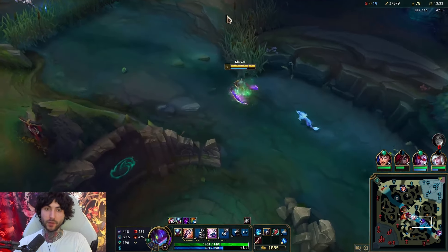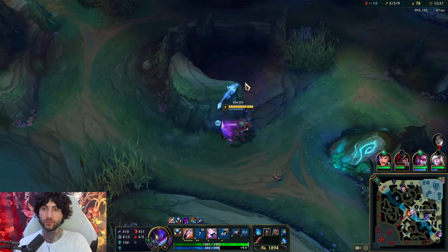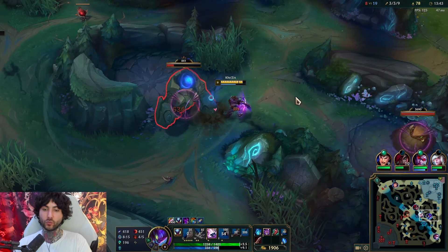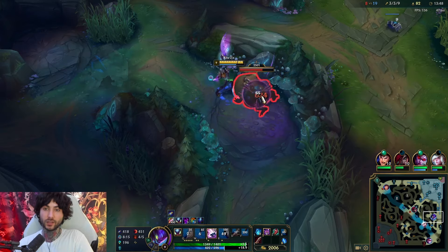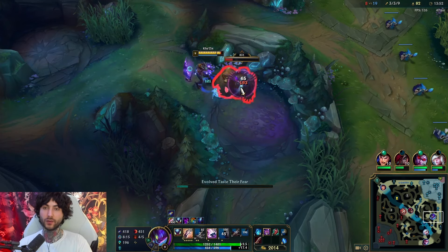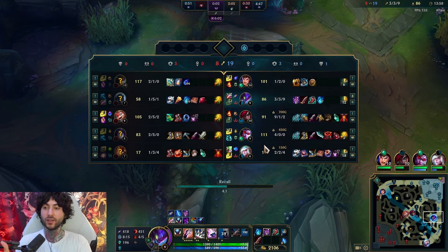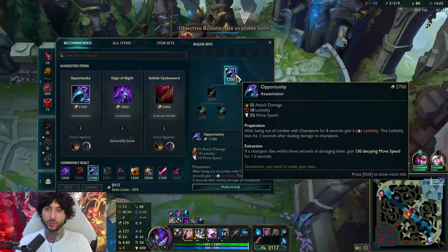I finish crab and let mid go — I don't have R, I don't have Flash. I think if I fight there I could die. I really think about my spells when I consider whether I want to fight. If I had everything up, maybe I'd look at that fight differently. But you really have to think about what you have up and what you can offer — me going into that against Leona and Kaiza, both tanky, high CC, full health. Not good at all.